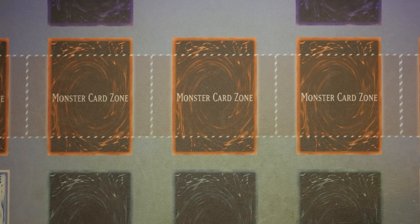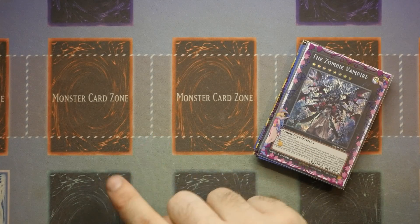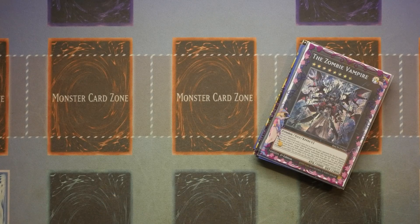I know there is Zombie Fusion and Zombie Wyvern that came out in Battles of Legend Crystal's Revenge — I never picked them up. I went to a convention a couple of weeks ago hoping to find them but only found one Wyvern and it was overpriced. I do think that's a really cool engine for the deck and it's definitely something you could look into adding as well.